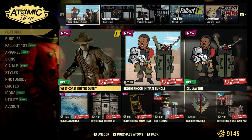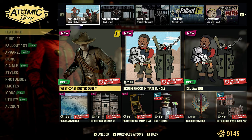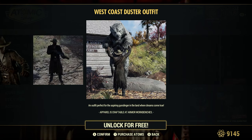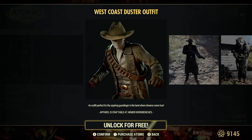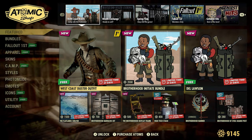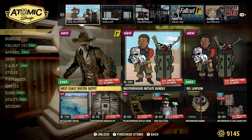We got this West Coast Duster outfit, which is free for Fallout First people. Let's take a look at that. Outfit perfect for the aspiring gunslinger in the land where dreams come true. Apparel is craftable at the armor workbenches. I'm going to unlock this and make a little video later on. It says Fallout First only, which is a little disappointing — would have been nice to see everyone get their hands on this.